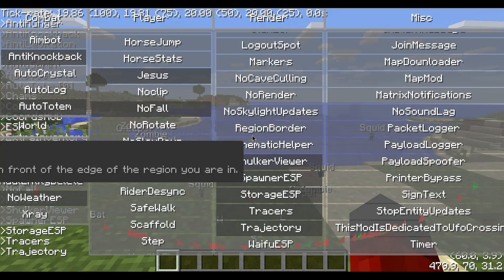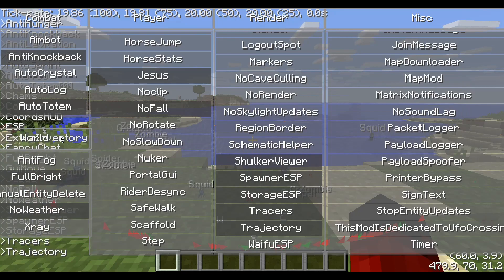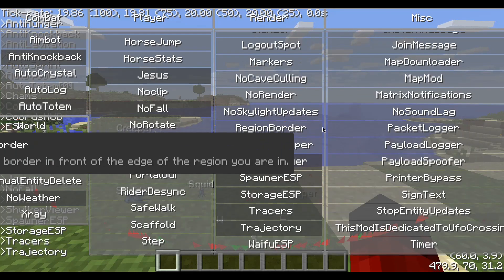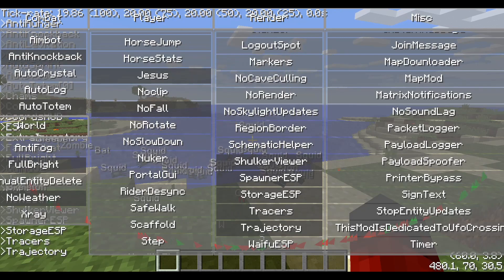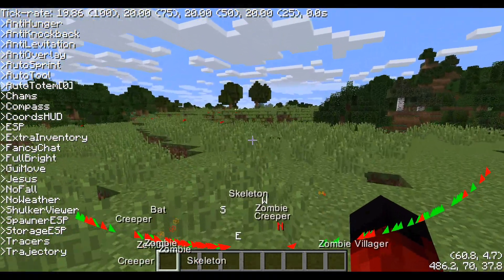Starting off, we hit right shift to open the GUI. The GUI in this client is kind of okay — it's not bad because you can move everything around pretty easily. It's just a little cluttered, obviously just because I have everything open. You cannot change the color from what I know, so I think it's just gray all the time.